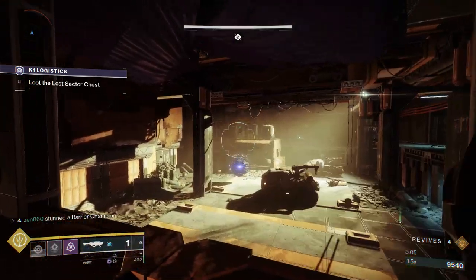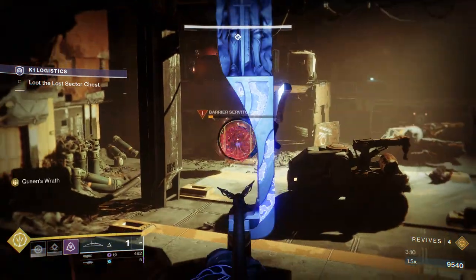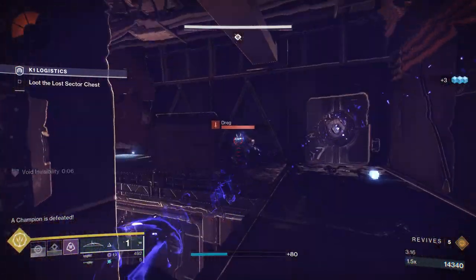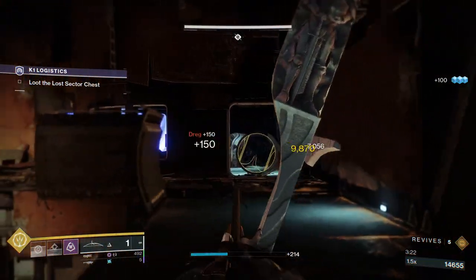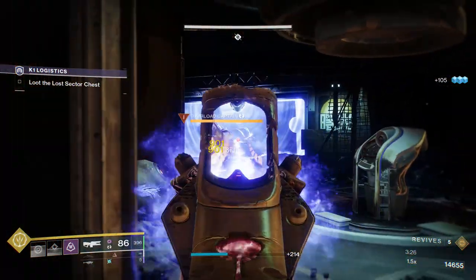Just going to have to reload our Rocket. That is a bad habit of mine — I use my Rocket, fire it off, and then switch without reloading, so when I need a Rocket it's not available to me. Now we're just going to move forward. We got the Dreg, and up ahead there's going to be an Overload Champion with one more Dreg. Take care of the Dreg — he is one shot. Now we're going to push up with our Trace Rifle.